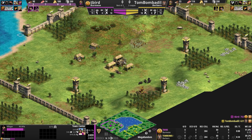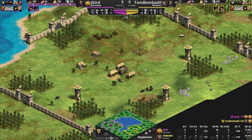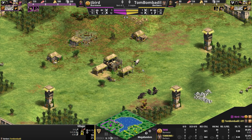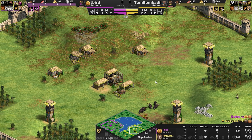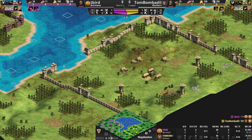The civ picks: Tom Bombadil has gone for the Berbers — manually chosen, not random. The Berbers are very well known for their Castle Age knights, with cheaper Castle Age cavalry. They have the ability to spam out a ton of knights, and are pretty strong early game with faster-moving villagers as well. Not really an arena civ though, so we'll see if he can get value out of their bonuses.